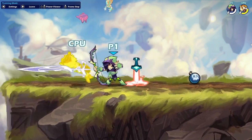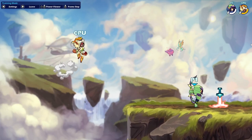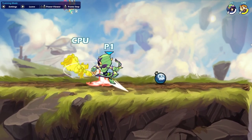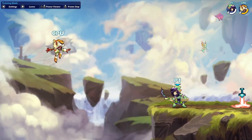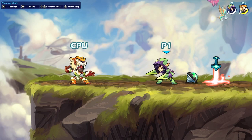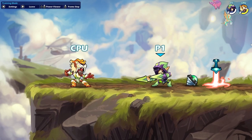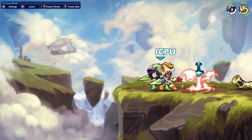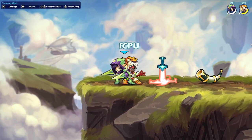Ember. On her Bow, if you do a Side Light and then slightly charge and Sig, you'll catch a good number of dodges. There are more dodges you can catch if you dash afterwards and do the same thing. On Ember's Katars, if your opponent is near the side of the stage, they're likely to dodge in after you Side Light, so instead of doing a true combo, you can do Side Light into Down Sig and potentially land yourself an early kill — it's also very difficult to punish.